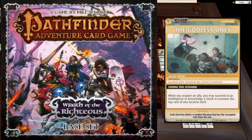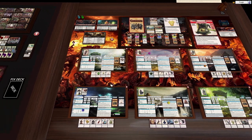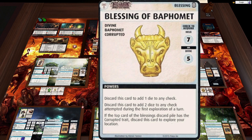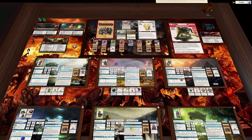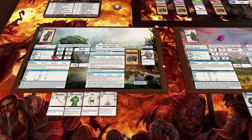Welcome back to Pathfinder, this is round two. A couple of mistakes from the last one — apparently, if you discard a blessing and it matches the top blessing, you recharge it instead of discarding it. So it's a lot harder to lose your deck than I thought. I haven't looked this up to confirm the rule's true, but I want it to be true so I'm going with it.